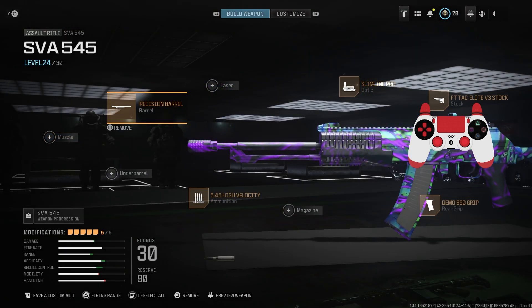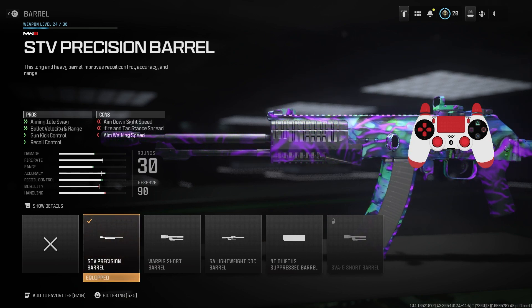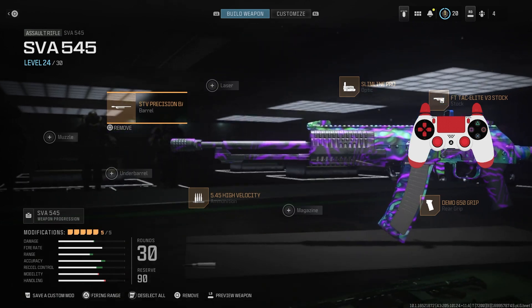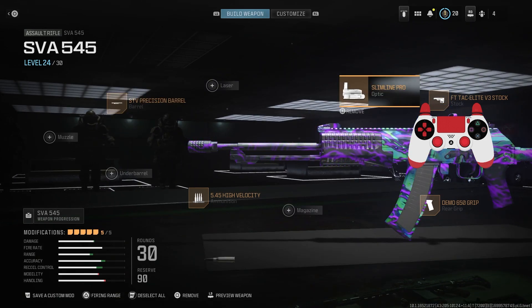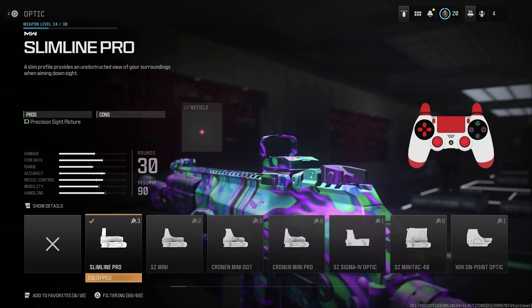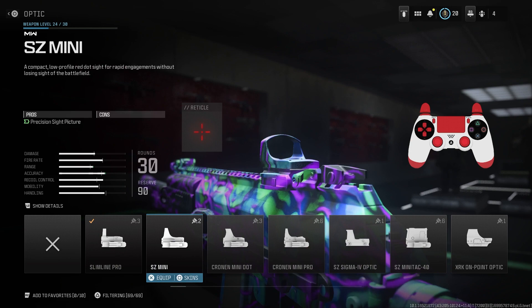Here is the class setup. We have the first barrel, the STV Precision Barrel — this is going to give you better accuracy, which is really good for this gun especially because it's an AR. And for the optic we got the Slimeline Pro, which is the first optic that you unlock, and I believe it's from MW2.